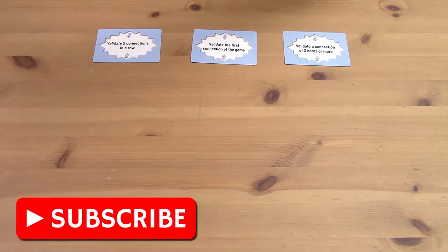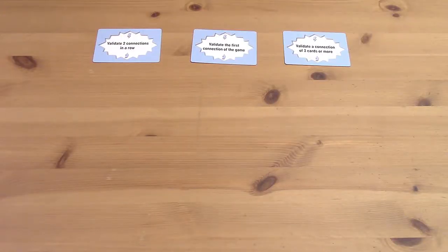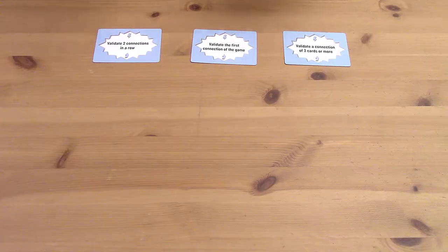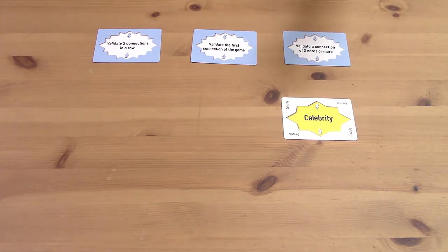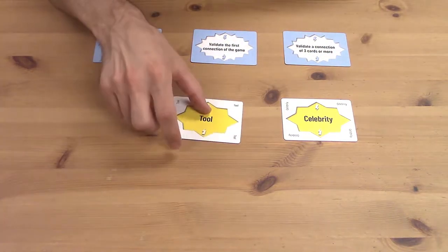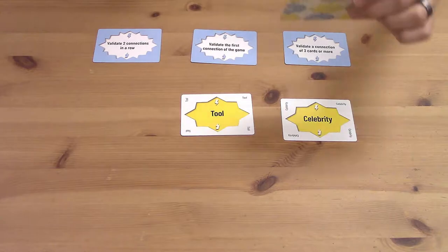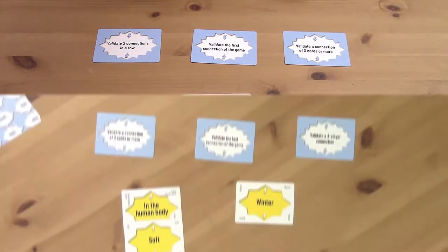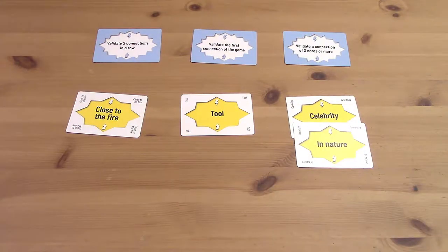This is a cooperative game where we're going to try to score as many points as possible together, and then we'll get a rating at the end of the game based on how well we did. The entire game is played in two big phases. When the game starts, we're going to deal a hand of word cards to each player. In the first phase, we're going to be playing cards out onto the table to try to set up possible connections for later — so on my turn I could play the card Celebrity. Every player has a couple different options: play a card alone to start a new connection, or connect it with cards already on the table, like playing 'In Nature' onto my Celebrity card. We keep going around the table until the game looks a little bit like this.